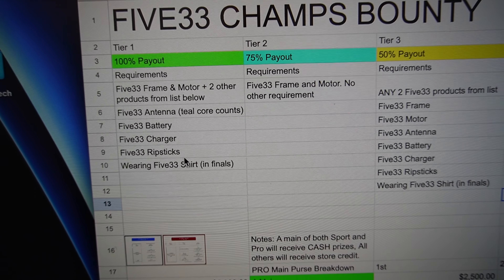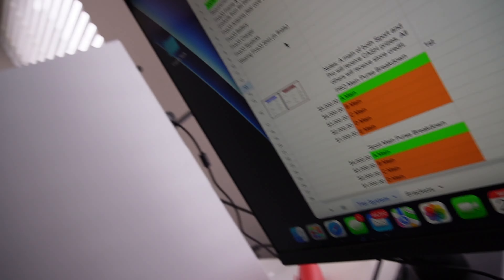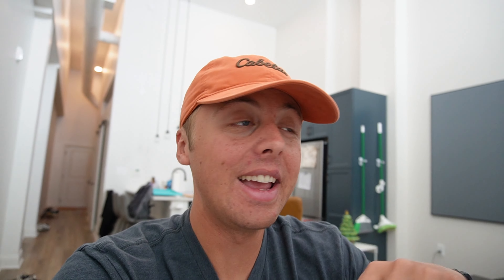Here's how the tiers work. Tier 4: any one 533 product from the list — that includes goggles, a 533 radio, any 533 branded product, or wearing the 533 t-shirt in finals. Tier 3 is a 50% payout and requires any two 533 products from the list — any of the frames, motors, whatever — just two from the list used during finals. Tier 2 is a 75% payout and requires the 533 frame and motors, which includes any open-source products like the 533 Open Racer, the 533 Typhoon, or the Tiny Trainer.